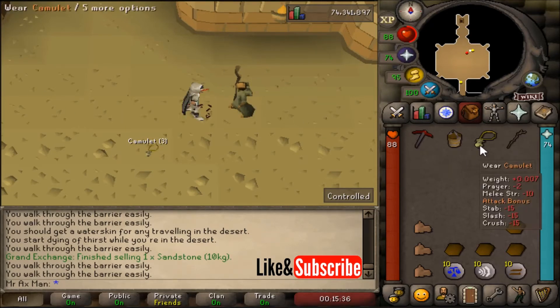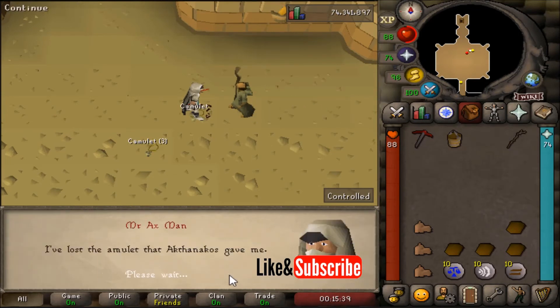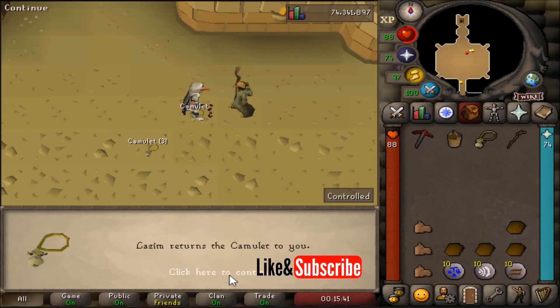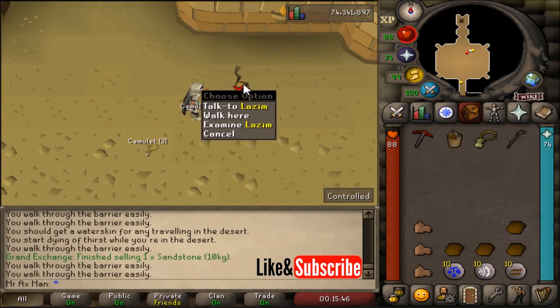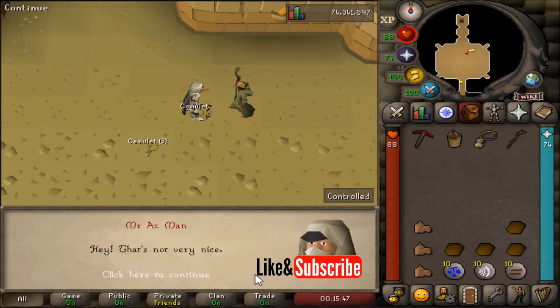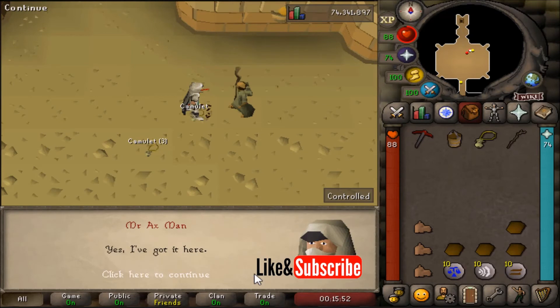If you want another Camulet, go ahead and drop this one and speak with Lazm again, go through the dialogue and he'll give you another one. If you have a Camulet on you and you speak with him, that will not be an option to get another Camulet. The Camulet has to be on the ground for you to get extras.